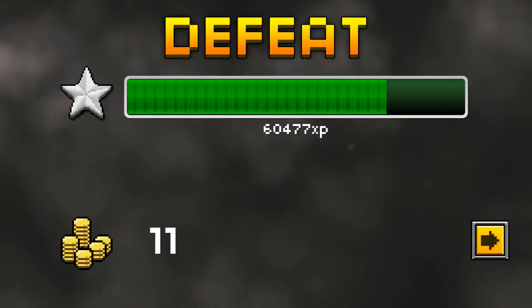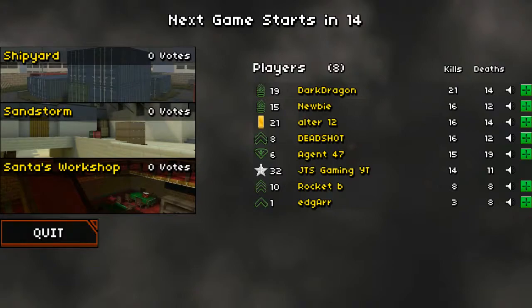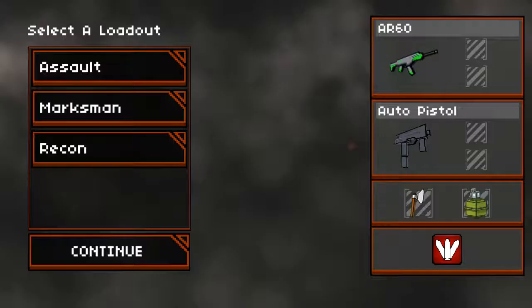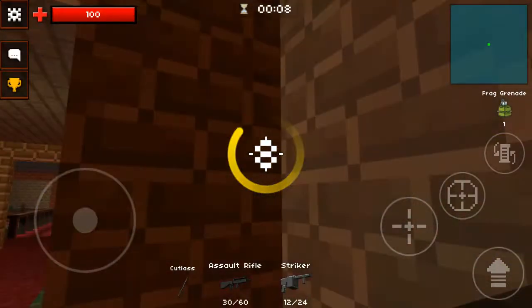Stay on those medium and close range maps and you'll get very good gameplay. I got 11 kills — I was sixth place, but there were some good players in that match. I'm going to vote for Santa's Workshop because it's more of a medium-range map, which is good for this weapon.